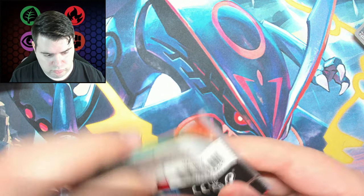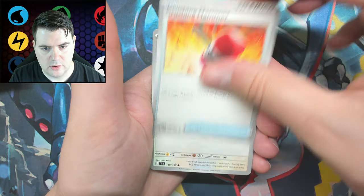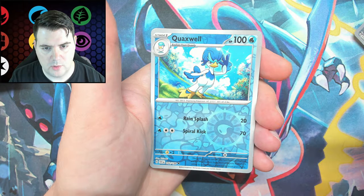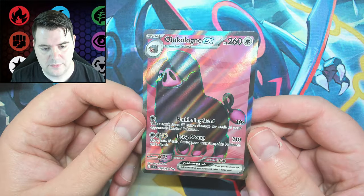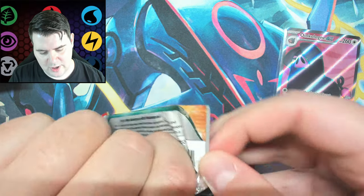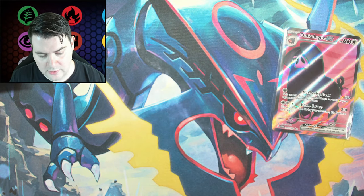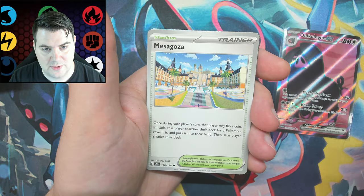About a quarter through now — literally haven't pulled anything yet, only rares. Boniard, Crushing Hammer, Starly, Flittle, Sushi, Nest Ball, Petilil, Quaxley, Quaxwell, Dolliv. Finally — Oinkalone EX, Full Art! I've sadly already pulled this one, but it's a sight for sore eyes. I will take the pretty pink pig. One pull so far — essentially just opened an entire ETB and that was the pull, but I'm glad I got something.